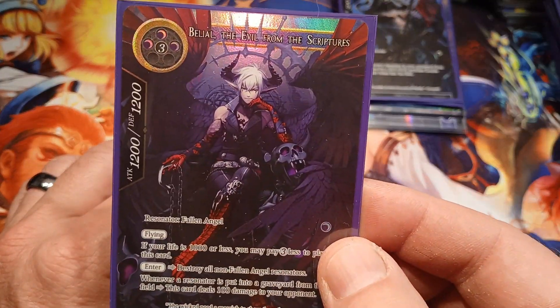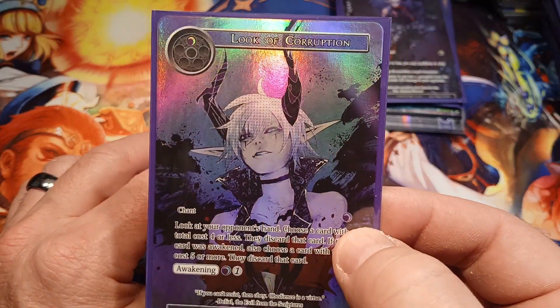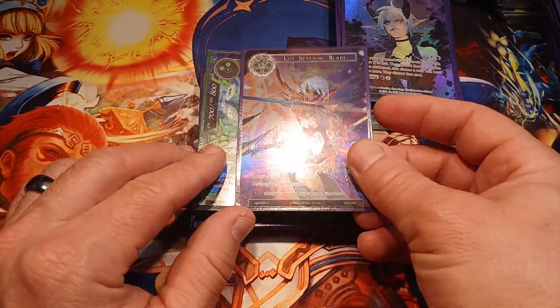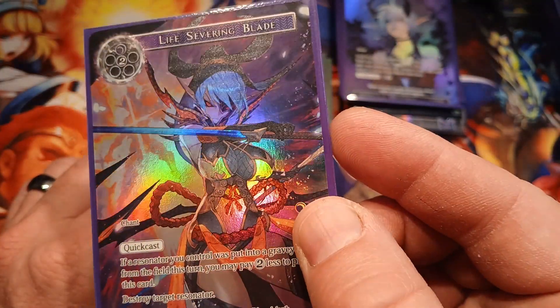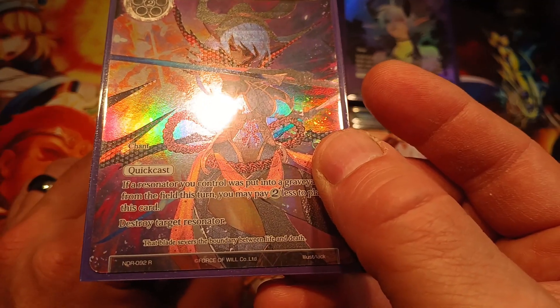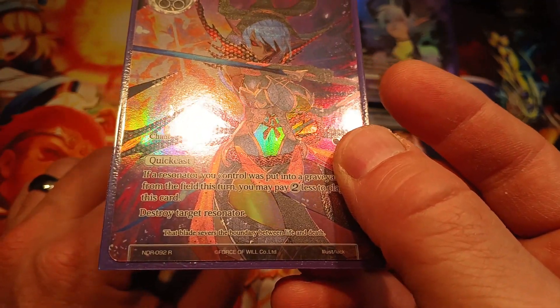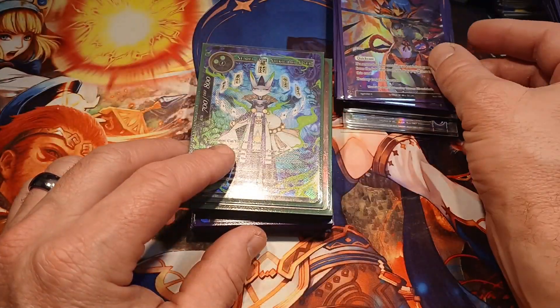Another textured hollow — Look of Corruption, textured hollow. Life Severing Blade — look at that character. DR is the set — I think that's New Dawn Rises — rare, full art textured hollow. That looks like Oborazuki to me.